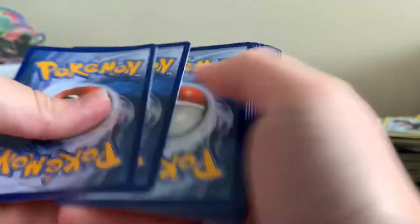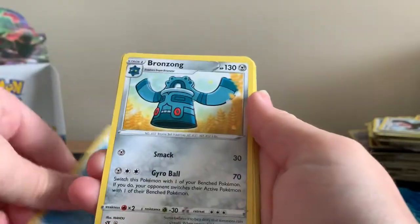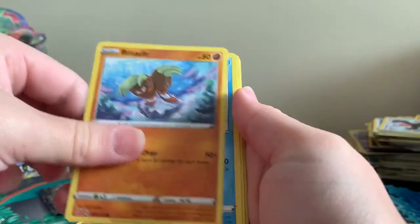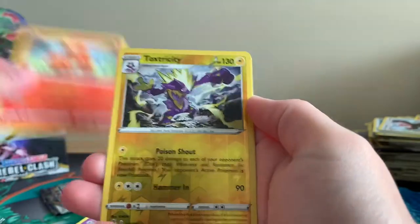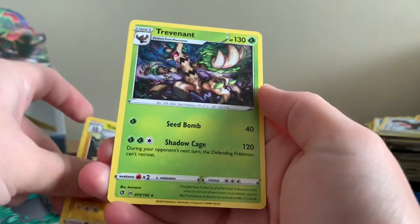In all honesty, I will do a quick recap at the end so you guys can see what we've pulled overall. But I think we've got pretty good pulls, to be fair. Growlithe, Snom, Binacle, Darumaka, Vulpix, Reverse Holographic Rare Toxtricity, and a regular rare Trevenant.